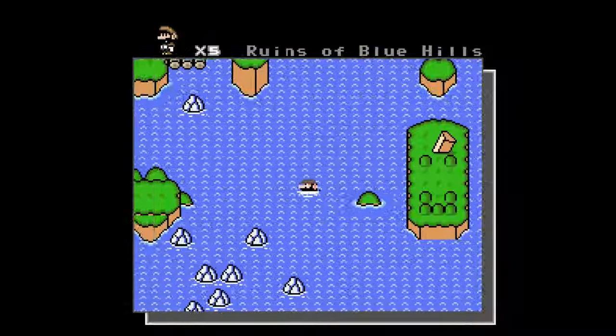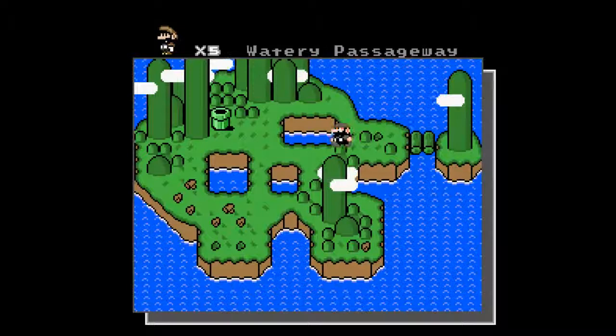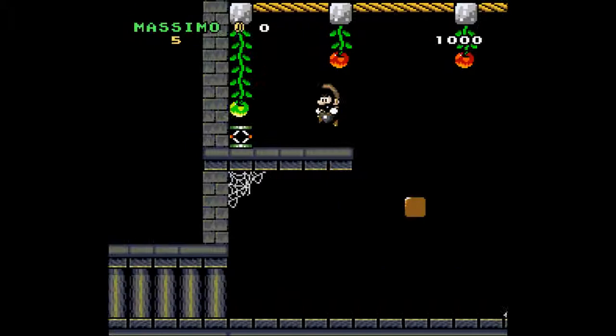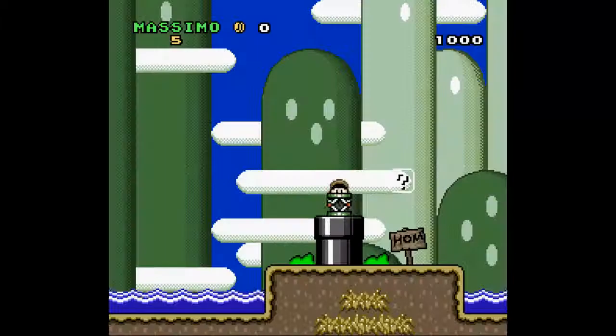Let's begin episode 2 of Massimo. Last time I just got done in the ruins of Blue Hills and found the yellow switch. According to the ring, after you hit that yellow switch, go back to Massimo's hole in the ground, which is his idea of a home. Unfortunately Mario gets a nice kingdom castle and Massimo gets a hole. That's a pretty crappy looking mushroom compared to what Mario eats, but it works. I also get to carry a trampoline with me.